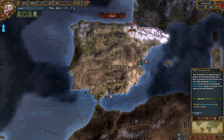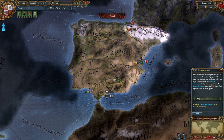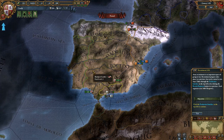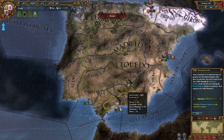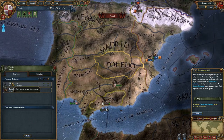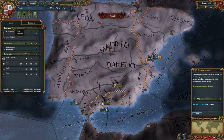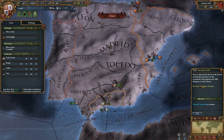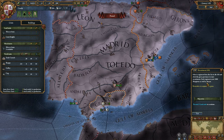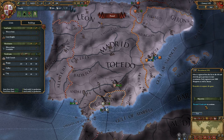Army recruitment is an important aspect of going to war. Recruitment progress takes place in a province, but can be started in two ways: either through the production interface on the top left, or by clicking the Recruit Regiment button in a province. This was covered in Parts 1 and 2, but you can click on a province and click Recruit Regiment, or use the production interface, click on a unit, and then click on the map. Select a regiment from the list to the left and click the green provinces to start recruitment. Each regiment costs 1,000 manpower as well as ducats. Recruit 5 land units to continue.